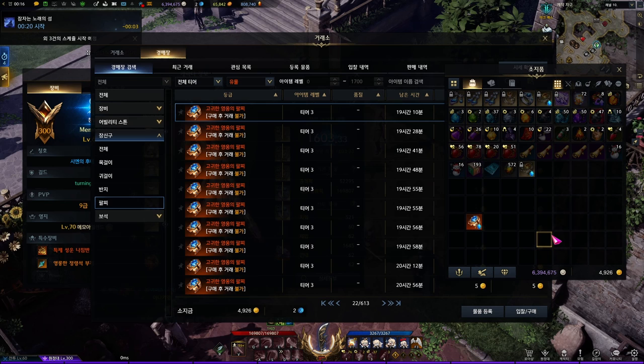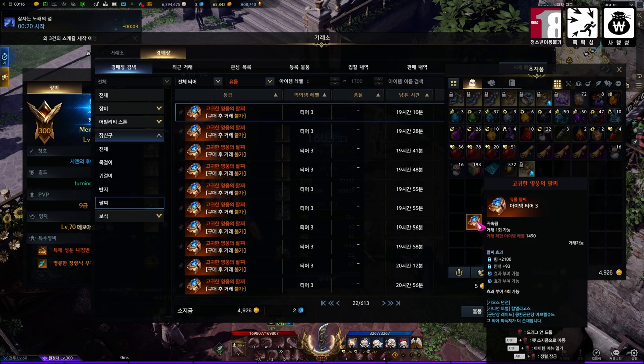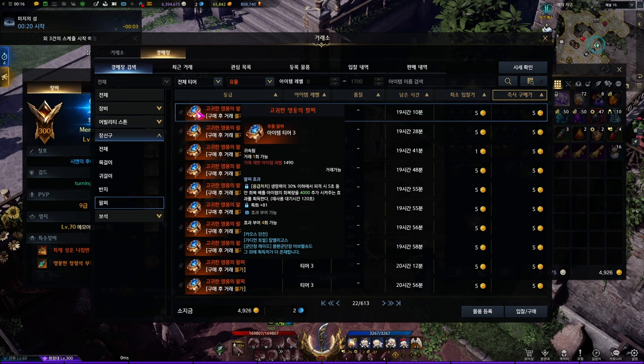Here's the important part that you have to know. The Relic Bracelet can have 2 to 4 options in total. The more it has, of course, it's better, and the count is random to get. If it has 2 options, like this one right here, one will be fixed — the upper one — and the other one will be able to roll. If it has 3 options like this one, then either 1 or 2 will be fixed and others can be rolled. If it has 4 options like this one, then always 2 will be fixed and the other 2 will be able to roll.